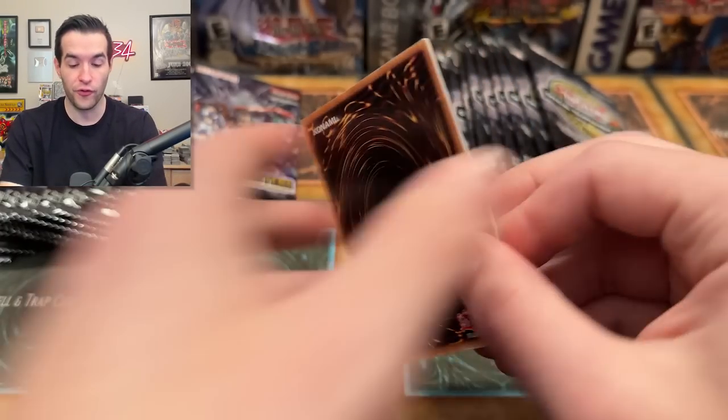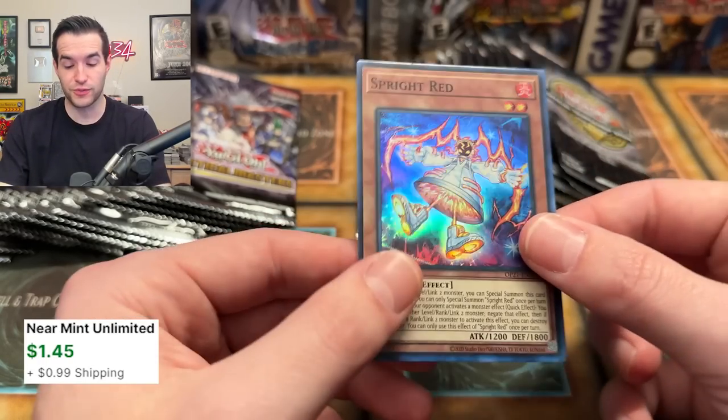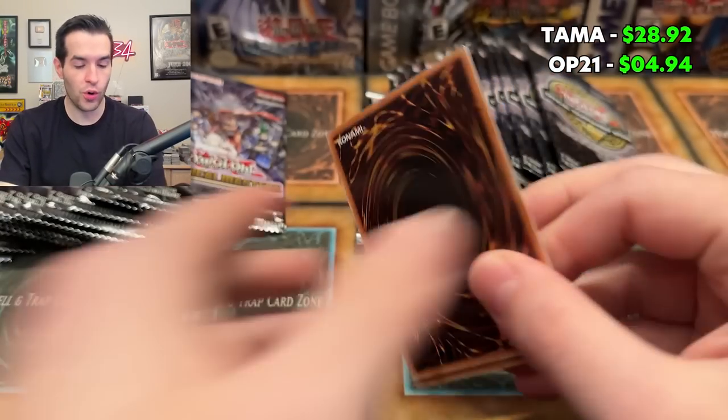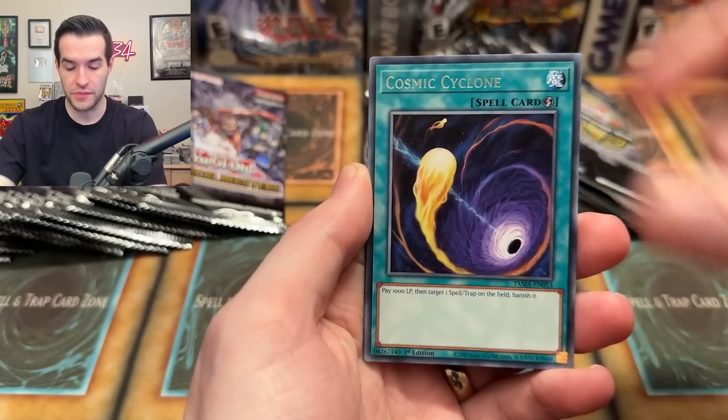We're actually putting together the full Labyrinth deck in Master Duel right now, but I've been playing Spright as well. Speaking of Spright — Spright Red. I think I already had this one, but still nice. It's a one-of usually. Welcome Labyrinth! That's a nice pull. I'm happy about that. I need two more Ariana, I think, so we need a couple more of those to have everything from this set that I need.